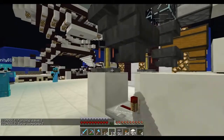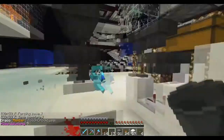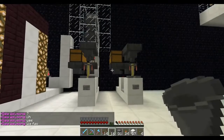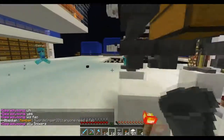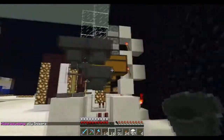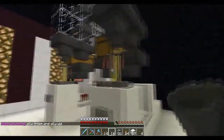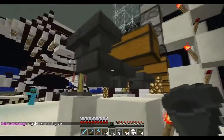This hopper is feeding into this one, which is feeding into the brewing stand. Next, you're gonna put a hopper behind the brewing stand and feed it into the brewing stand. Then you're gonna place a hopper feeding into that, and then place a double chest which will hold your water bottles. Place the water bottles in here — we want a full chest of water bottles. The water bottles will be the first item fed into this brewing stand and it'll automatically keep it nicely filled up.